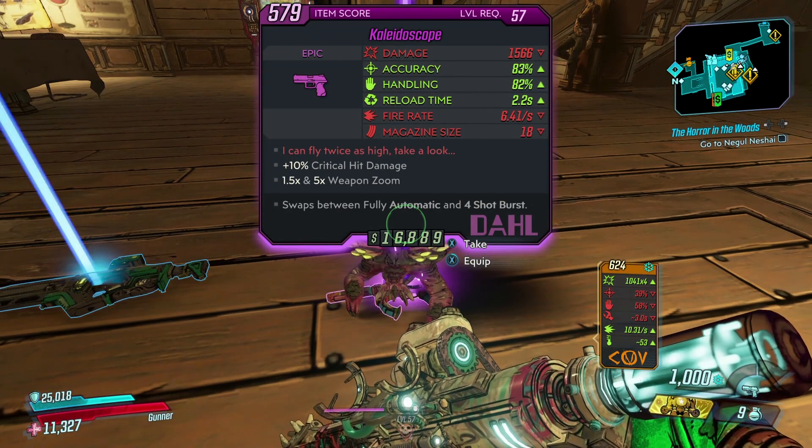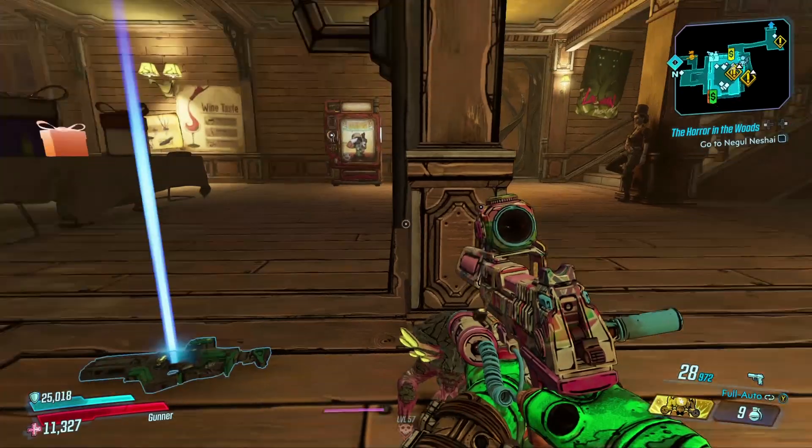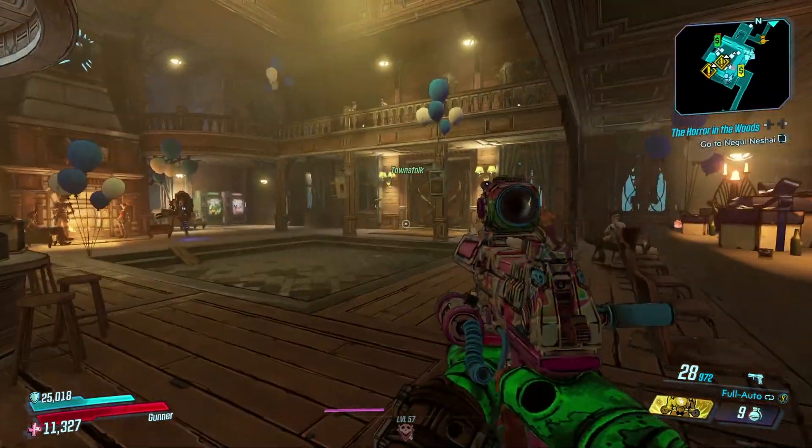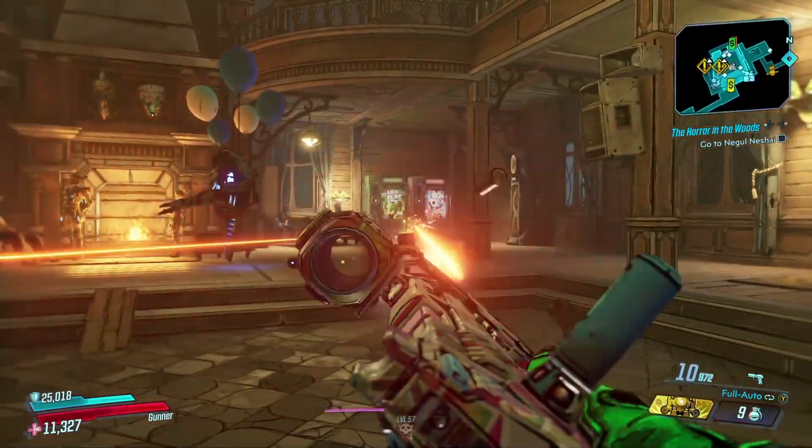I can fly twice as high — take a look, that is the red text, which is a nod to Reading Rainbow. If you guys remember, that was an old show with LeVar Burton, all about books.